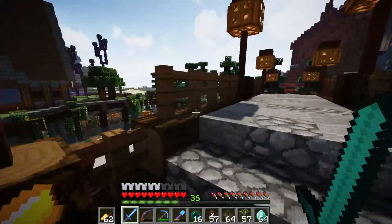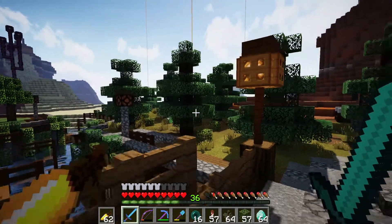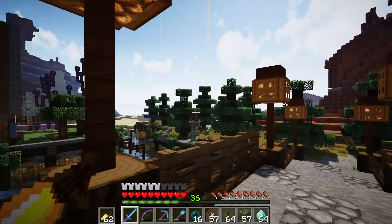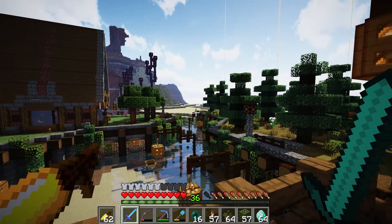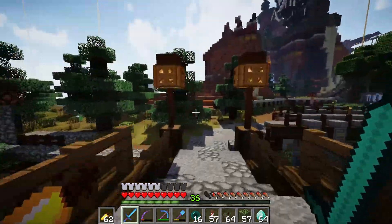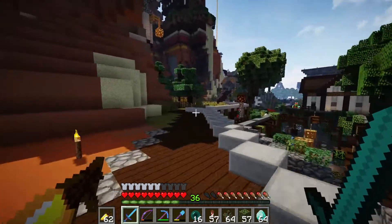Here we are at the entrance to the Red Star slums. We're going to walk over the bridge and on the left here you can see what we did in the last episode - we basically came through and replaced all the sand and clay with dirt and planted a whole bunch of trees. I didn't chop down any of these trees. It's a little too dense for my liking, but it does a better job of blocking out the ugliness of the desert.